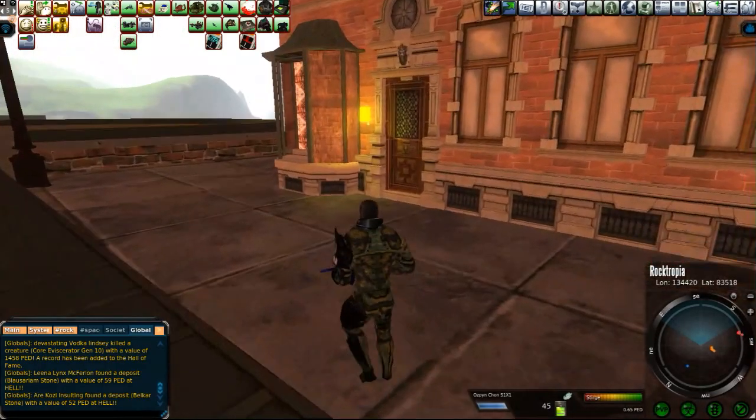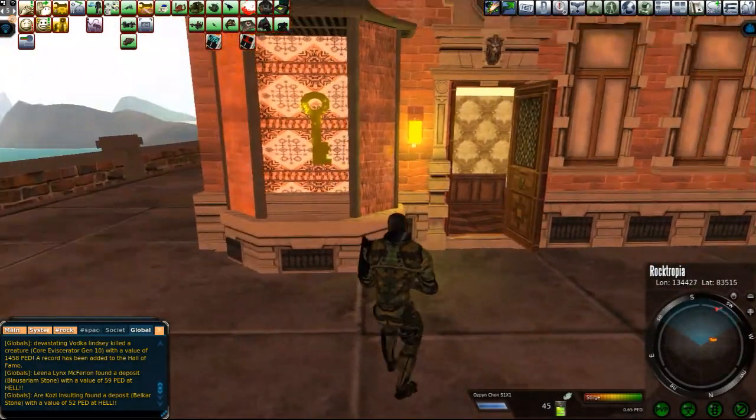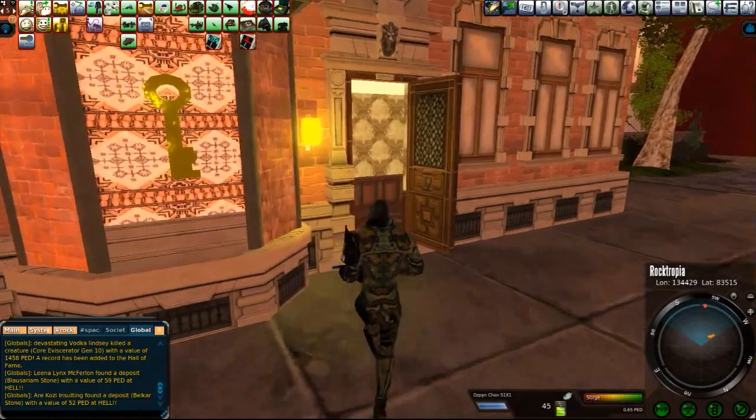I abandoned the mission and then started over. It actually gives you a mission — a little key on it. We go in here.